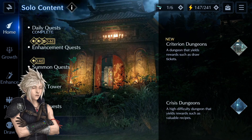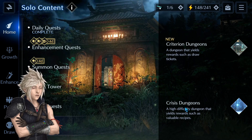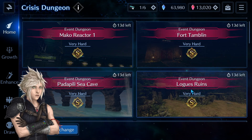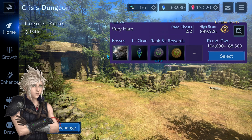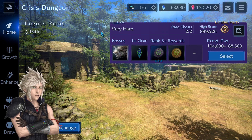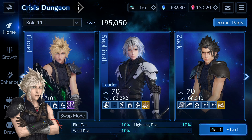Hello, I am Endlessness and welcome back to Final Fantasy VII Ever Crisis. Today I would like to bring you a guide for the Logues Ruins dungeon. This one is also one of those returning early game dungeons. If I remember correctly, this one was in October, so if you look at the recommended power it's between 104 and 188, which is a significant increase compared to the other ones.